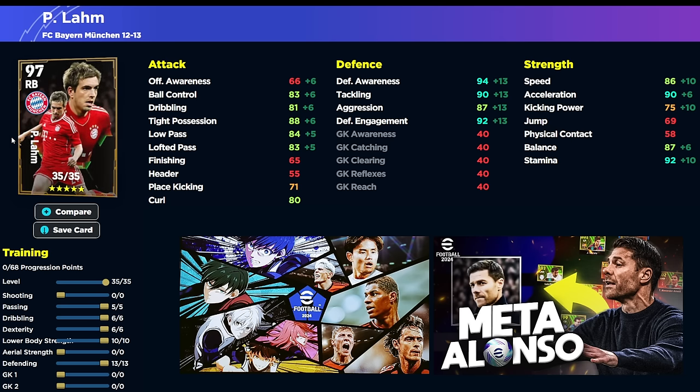We have his build here. We've gone for 5 into passing, 6 into dribbling and dexterity, and then 10 into lower body strength with 13 into defending. That is going to give you a monster. If you are training up cards, train up the card without the boosters taken into consideration, because they are just basically empty calorie type stat boosts. They're not really the same as having a base level 90 acceleration guy versus a base level 86, and then you get your manager boost and your booster boost. That's just what I found from weeks and weeks of research. Philip Lam: phenomenal stats just there without the booster.